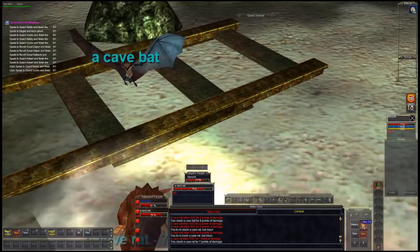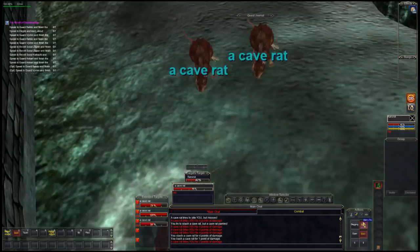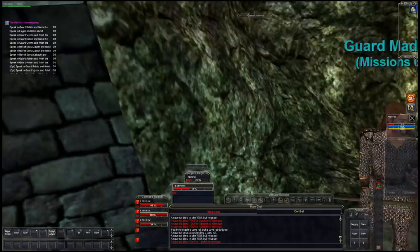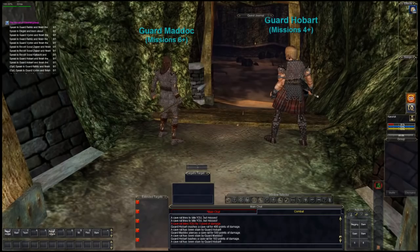If you have an action you want on a different hotbar, hold down the left mouse button and drag it wherever you want. And if you get in trouble and you're probably going to die, one thing you can do is run to the guards — and with any luck they will kill the mob for you.